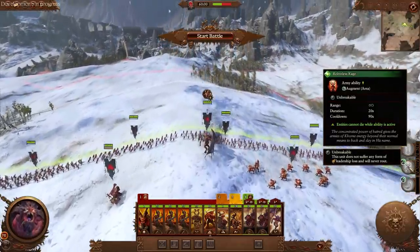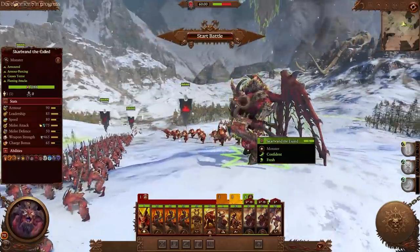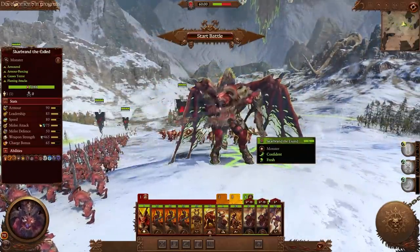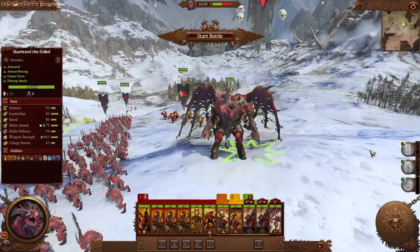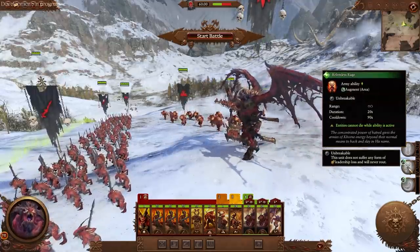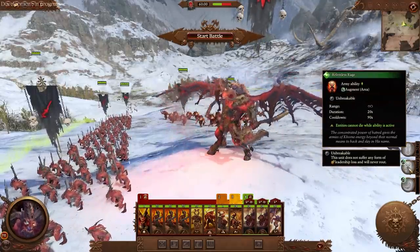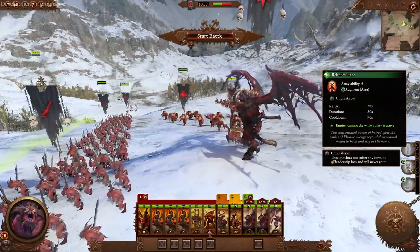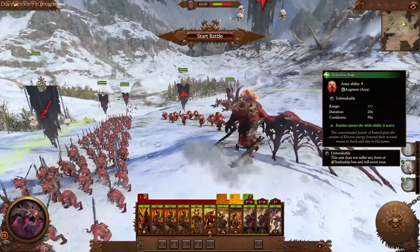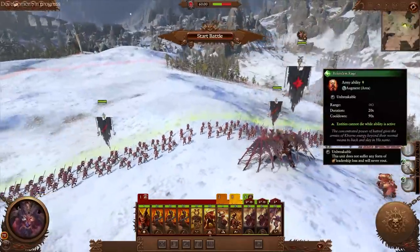I've used Relentless Rage to pretty good success — I had Scarbrand in a situation fighting multiple heavy enemies and getting absolutely dunked on, but still doing a ton of damage back. I used Relentless Rage and he cannot die. He was at pretty much zero HP, but considering he was doing around 900 weapon strength to hit, another 20 seconds of Scarbrand beating on you is really, really good. I think Relentless Rage is probably their best army ability.